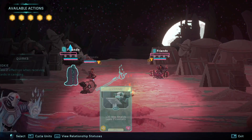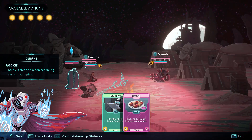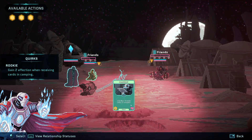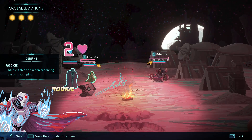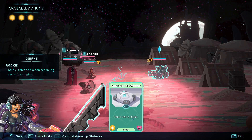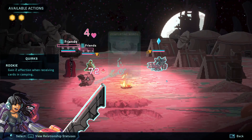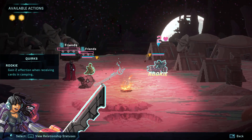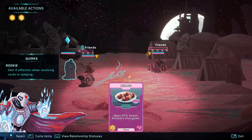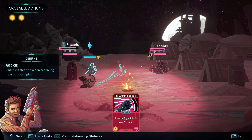This is going to cost two actions. It heals 50% health and exhausts when used. I don't think we have to worry too much about that right now — plus 30 max shields, lasts two combats — because he definitely needs more shields. She can do a health heal, so I could heal him up to full. Get some more affection there. We're already topped up, we're good to go.